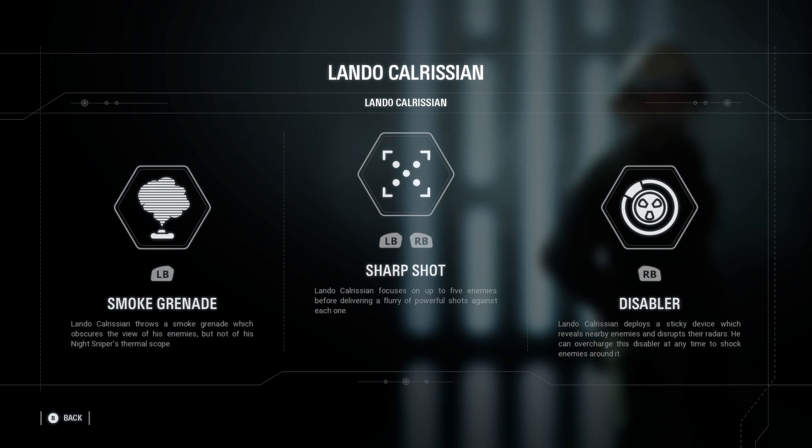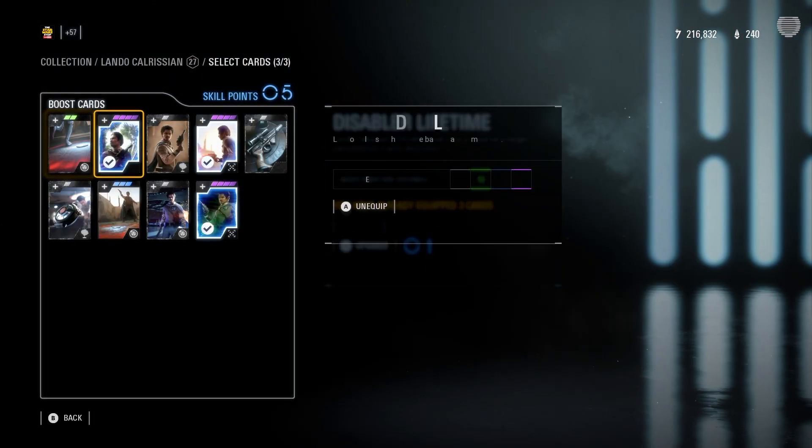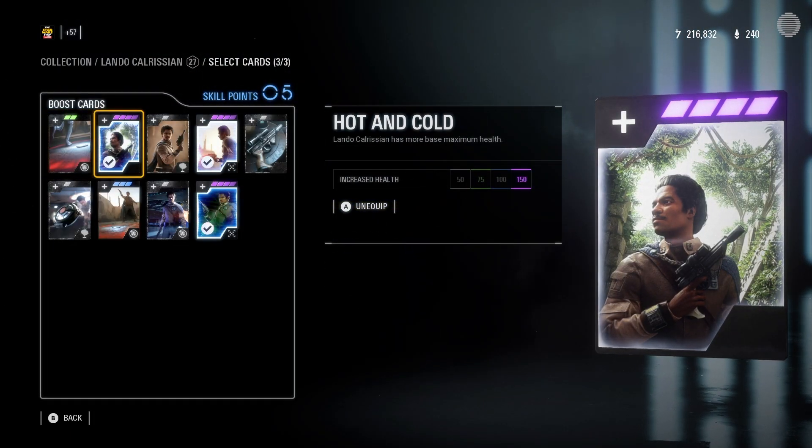Lando gets Smoke Grenade, which literally creates a cloud of smoke and you can either cover yourself, cover your teammates, or make the enemies not be able to see you. Sharp Shot lets you auto-aim a bunch of enemies in front of you — super good ability. And Disabler can shock enemies and kind of reveal them with this radar red glow, really nice.